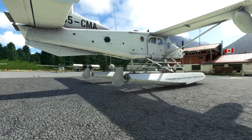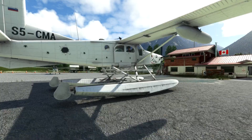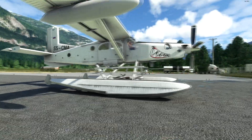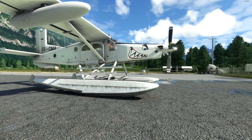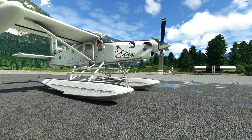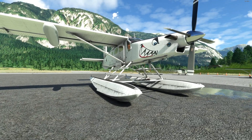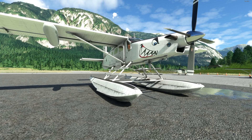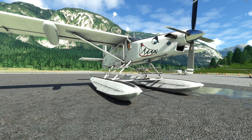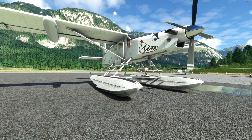So obviously this is their default livery. I like this one a bit. Looks the same as the other Porter, but now we have these beautiful big floats. This is a straight float version, so this isn't going to work for our little trip. We'll take a look at it though while we're here, because I thought this was amphibian — it's not, it's the straight floats. If you look here, you will see all the versions we get: a float, tundra, and wheeled version, which can take skis with both glass and analog, giving us all the options we could possibly want.